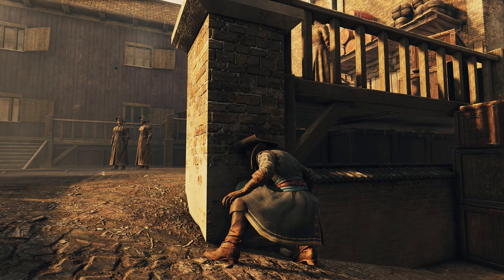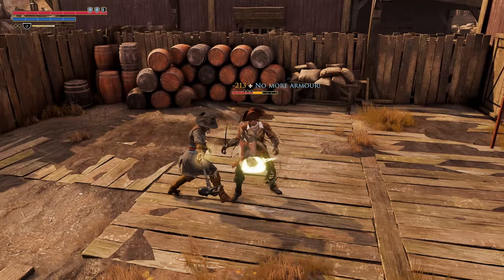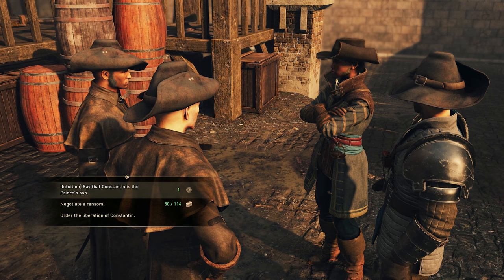Struggling to gain entry to a guarded building? The obvious solution might be to just kill all the guards in combat and loot the key, but that kind of decision-making could have messy consequences. Over time, you'll develop skills that offer alternative solutions. Knowledge in the sciences might allow you to craft explosives to blow out a wall, while a talent for lockpicking can gain a less destructive entry.